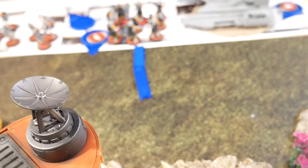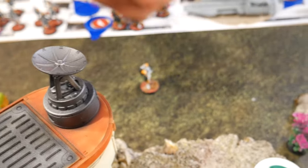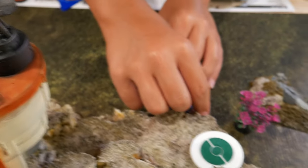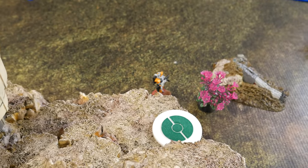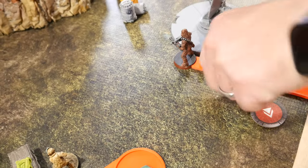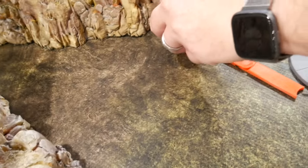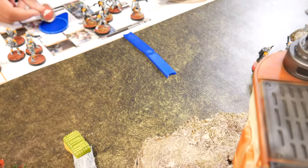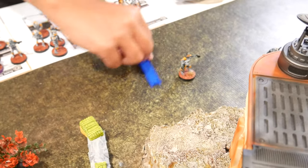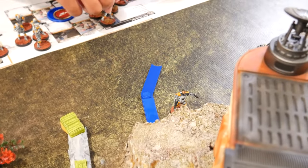I drew the ARC Troopers. I'm going to start here, and then with their scout they're going to move over and take a dodge. I drew an operative card, which is going to be Chewbacca. He's going to come out here, take a second move, and run for the mountain. I pulled again, got the other ARC Trooper squad. They are going to make a run for the rocks with their scout and dodge.